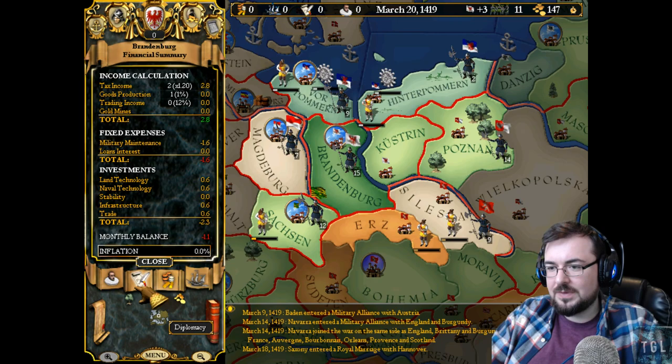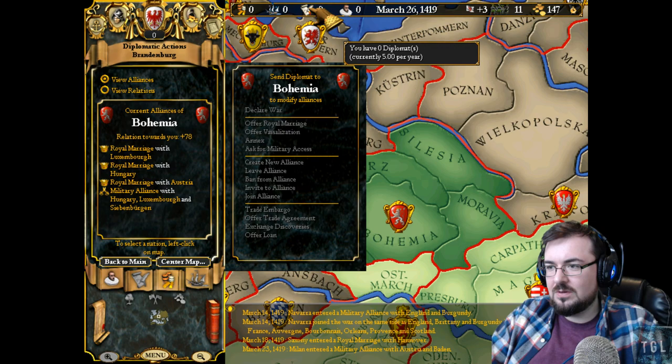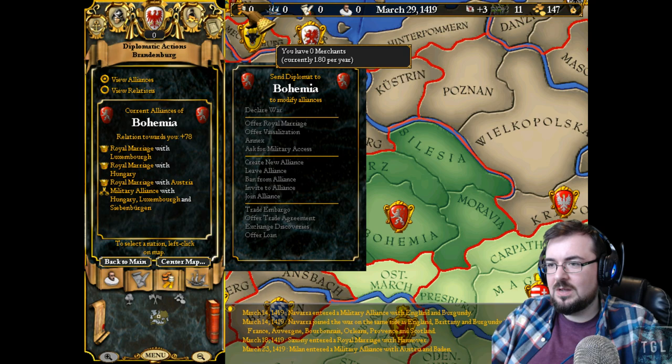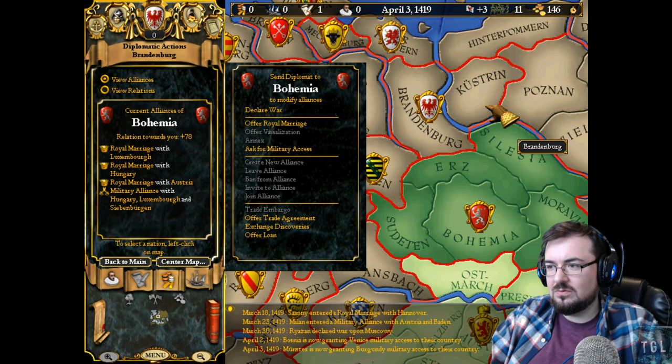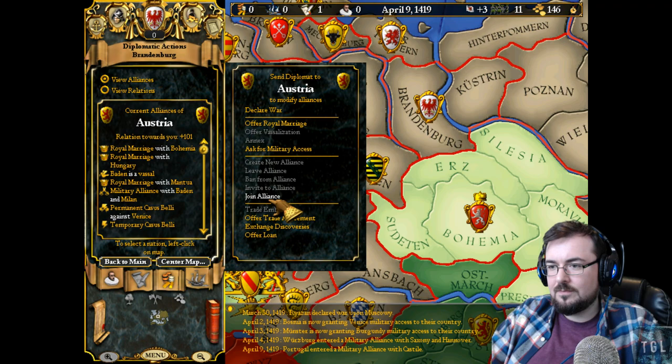So what do we want to do? Where's the diplomacy window? Should we have maybe an ally? No diplomats available. So your diplomats generate over time, your missionaries generate over time, and your merchants generate over time. I would like to get an ally if possible with somebody. Let's join Austria's alliance — we will ask Austria. They've rejected the alliance.